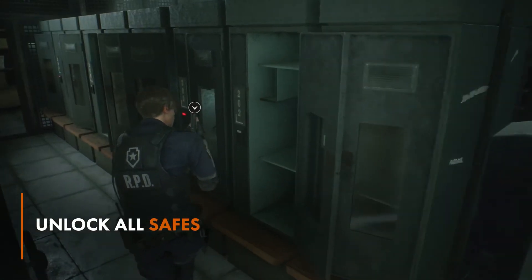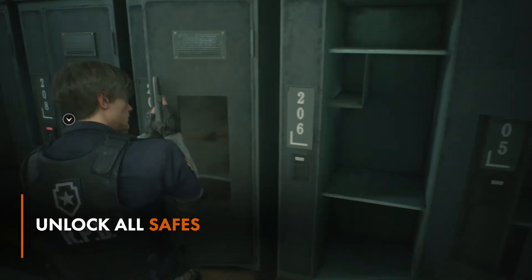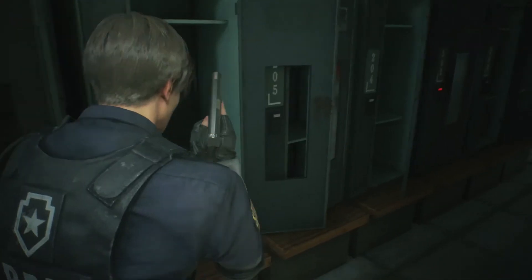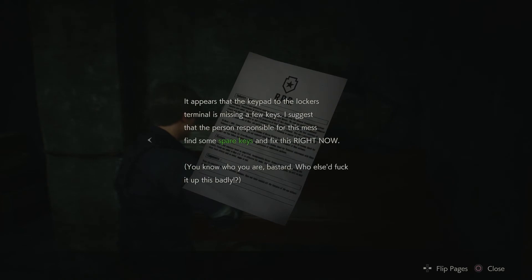As you explore each room, you might come across some locked safes and lockers. Each of these holds something extremely important, whether it's some ammo for a powerful late game weapon, or an upgrade to your inventory space. If you find something locked and you can't open it, keep searching for things to read, as the codes will always be written down somewhere.